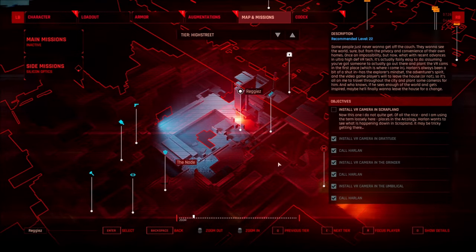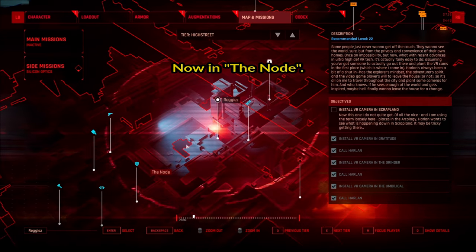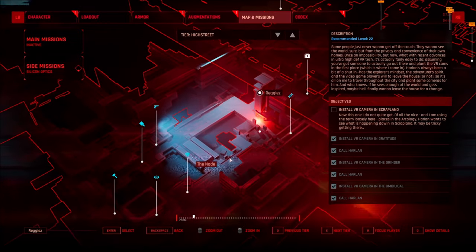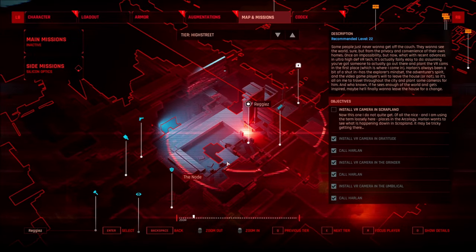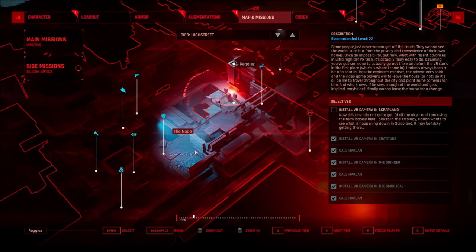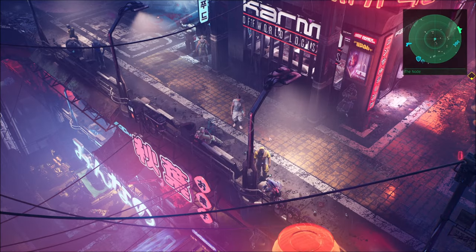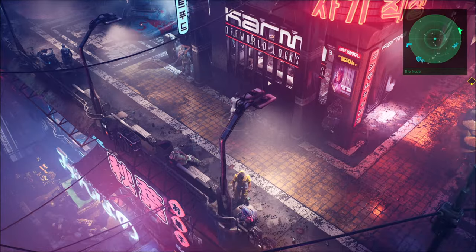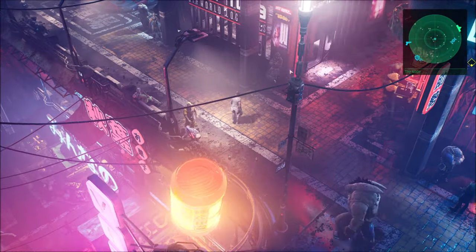On the map you can see where I am right now — here in Tier High Street. You can see the node, and I'm showing you this to give you a rough idea about where I am, fairly close to the center of the node. If you want a landmark, look for Off World Logistics.